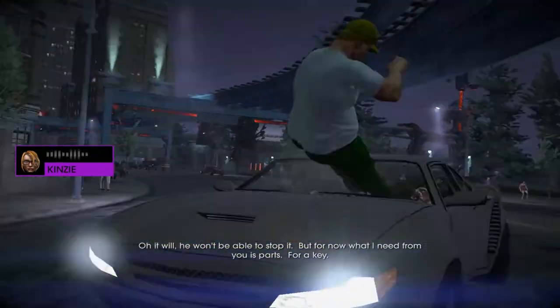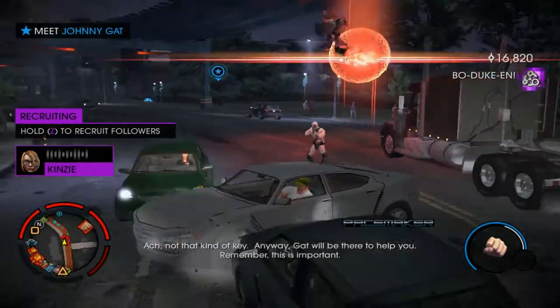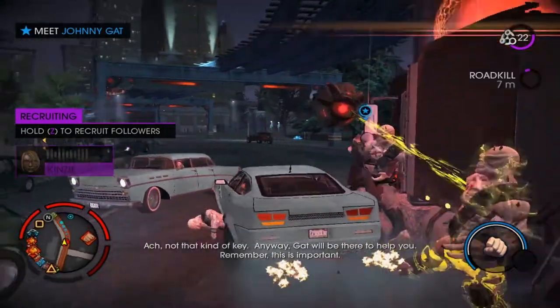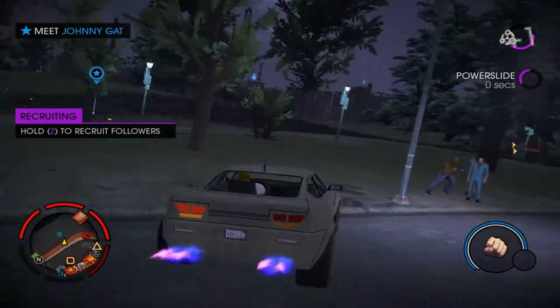But for now what I need from you is parts — for a key. Keys don't have parts. Not that kind of key. Anyway, Gat will be there to help you. Remember, this is important. Okay. Now we have to meet with Johnny Gat.